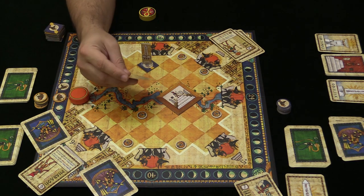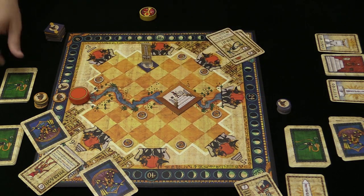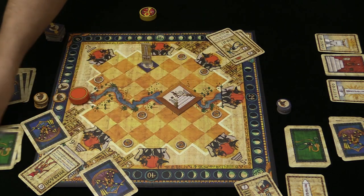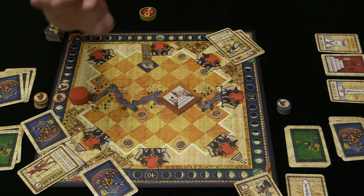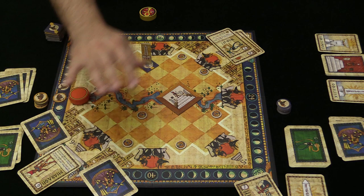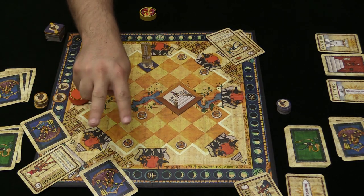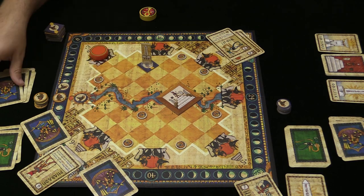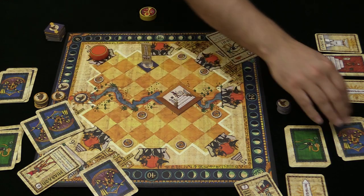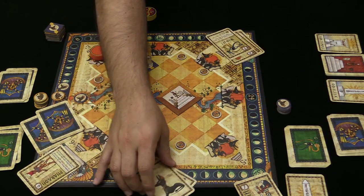After the four comes number five, which lets you draw one of those animal cards. Since this player won, they get another animal card. Number six is the Pharaoh, which is a little different — the Pharaoh does nothing right now and only triggers every two rounds.